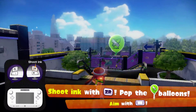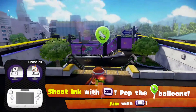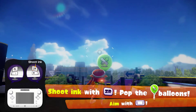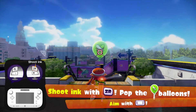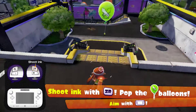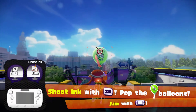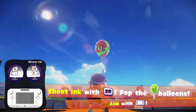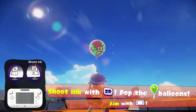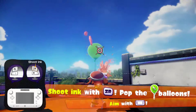Okay, so motion controls are currently activated right now, and I hate motion controls, so for the sake of the tutorial level I will be using them because I have no choice. Shoot ink with ZR, pop the balloons, aim with the gamepad. You see the little reticle — press ZR, aim at your target, fire, and bam!